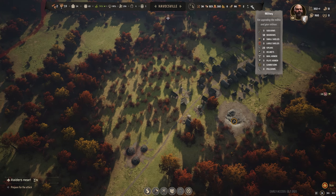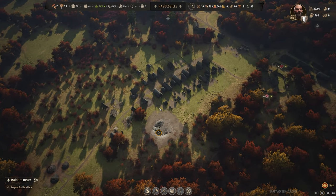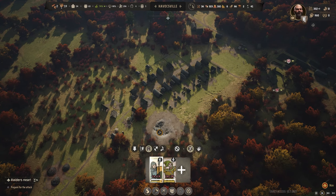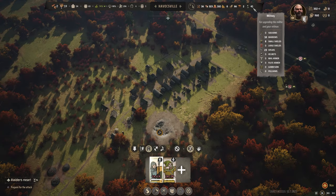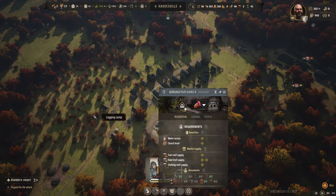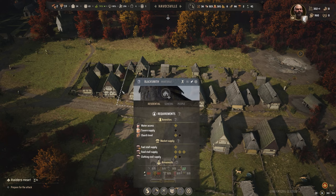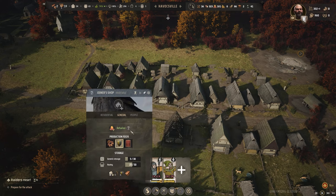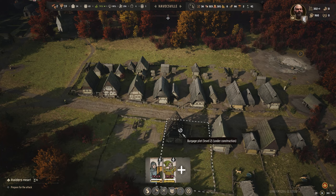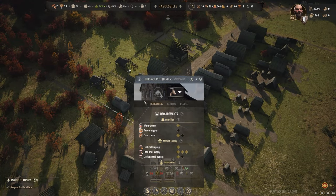In terms of units recruiting, I think our only limitation in having 14 spearmen is that we need the large shields to accompany them. I believe we have that set up already. We have our blacksmith, our fletcher shop, and our joiner's shop. We're going to focus on large shields. We have small shields now but that doesn't do us any good at the moment.